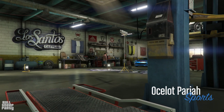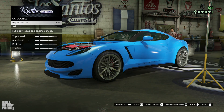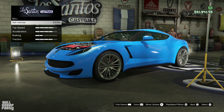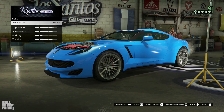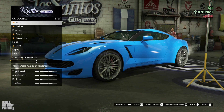And here we are. The Ocelot Pariah is part of the sports car category in GTA Online. As for how much money you can sell it for — $12,000, which is more than most vehicles, but it's still not a lot of money. Because this is, after all, the podium vehicle.